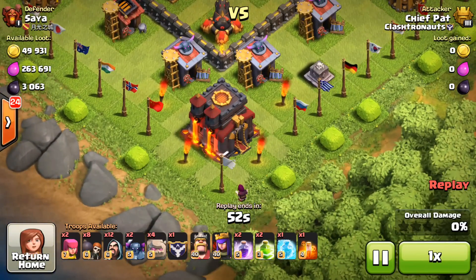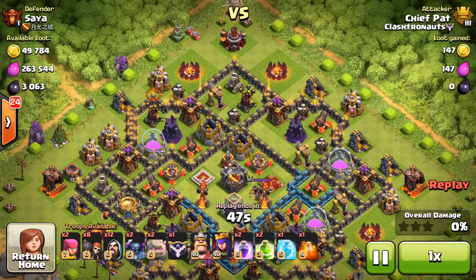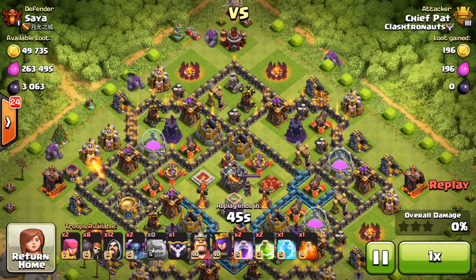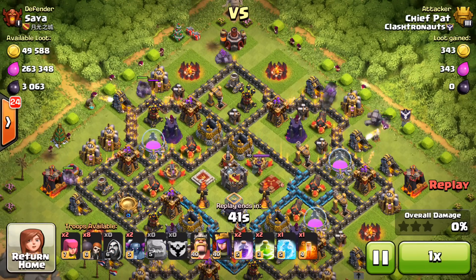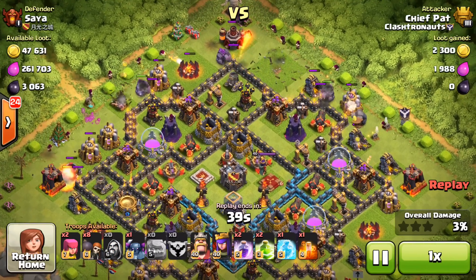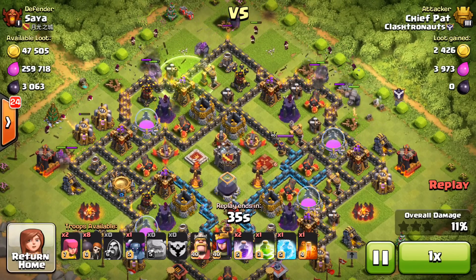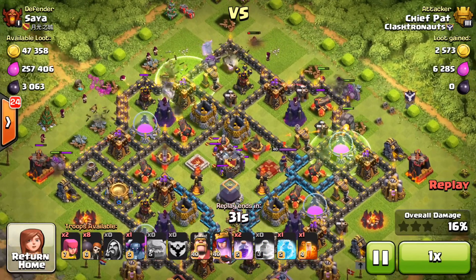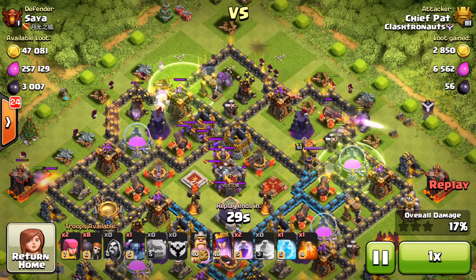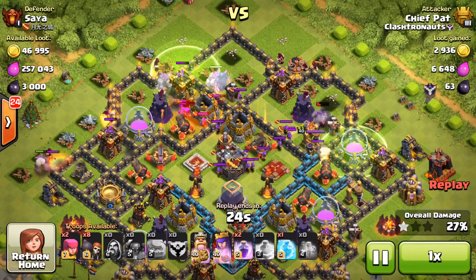We have one more free base right here before we get into the whales. Again, town hall's on the outside, and it's a pretty simple one to get 50% against as well. I'm just going to drop all five of my golems — I have been bringing one inside my clan castle — and I'm just going to start spreading some of my troops out, drop my wizards, drop my heroes, drop my pekka, and those guys should run around the base and do plenty of damage. I haven't failed against a base like this yet trying to get that second star. I just spread my stuff out and it usually works.